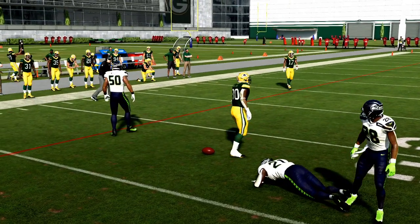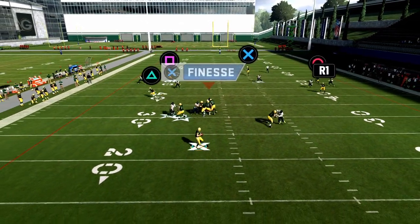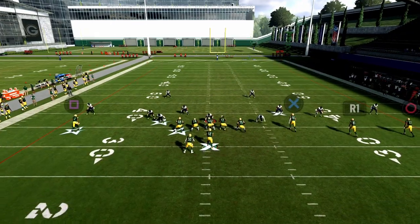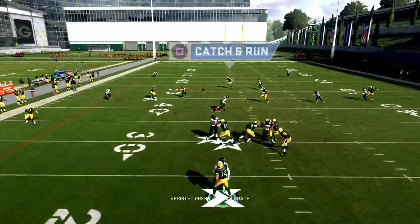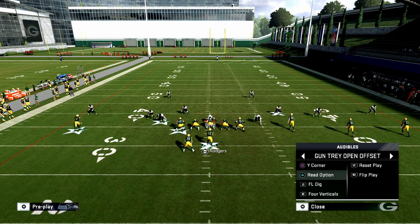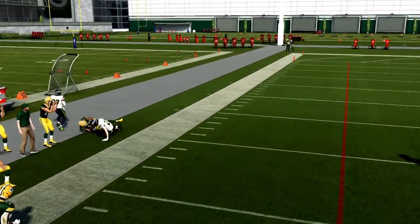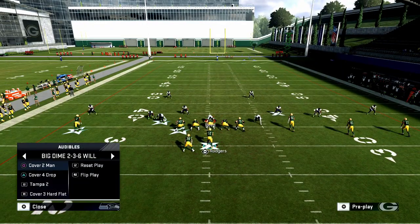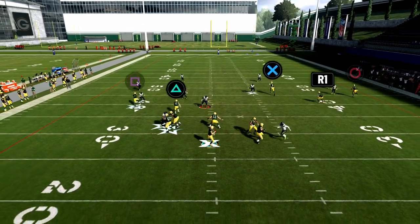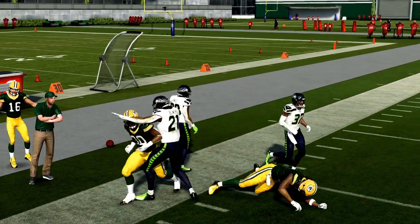You've got a hard flat, curl-curl flat read. You could also throw the C route — it's not a bad route. Against Cover 2 you can get it over the top, so it's a fine route this year, it just takes a long time to develop. With FL Dig, the C route pass-led to the left beats Tampa 2 — that's a big deal given how much Tampa 2 you see. Against Cover 4, the window isn't quite there and they're able to stop it.